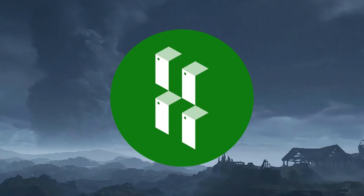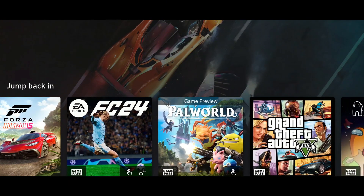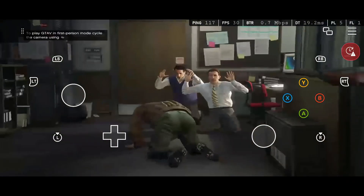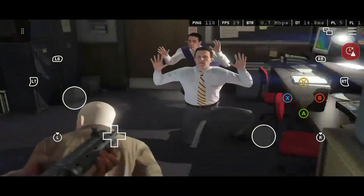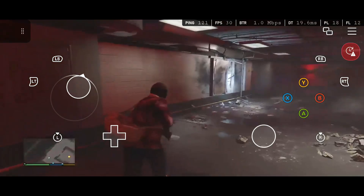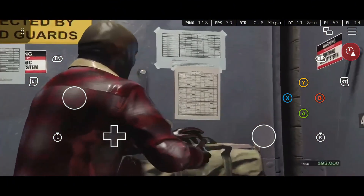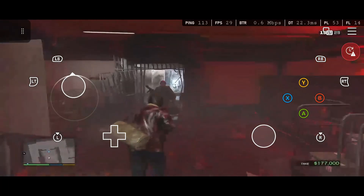Next up, BetterX Cloud — the upgrade every Xbox fan has been waiting for. Imagine streaming Gears 5, Halo Infinite, or Starfield in crispy 1080p with less lag and zero ads. This app is fully open-source, private, and comes with a built-in region bypass — meaning you can unlock Xbox Cloud Gaming anywhere in the world. Controls are fully customizable, you can connect controllers, or even play local co-op on the same device. And since it's from GitHub, it's free, safe, and open-source. Honestly, this feels like what official xCloud should have been.